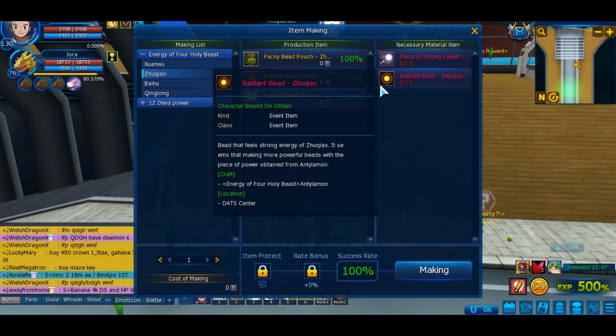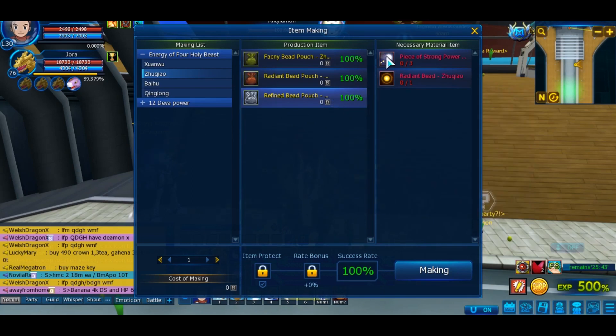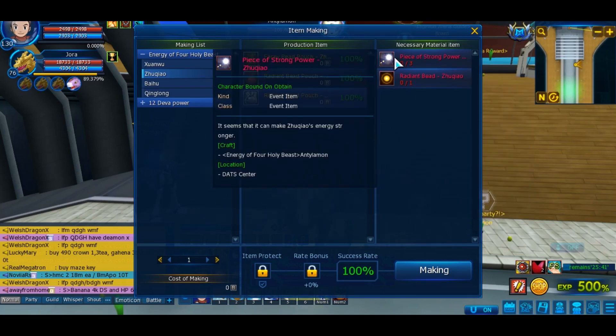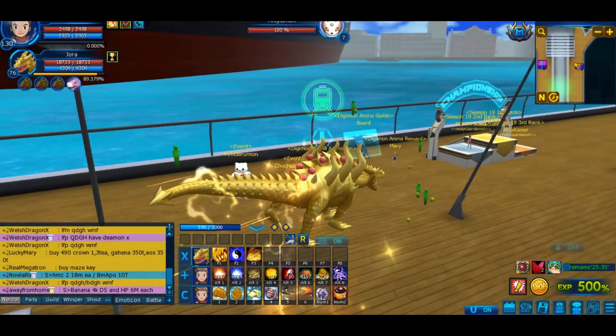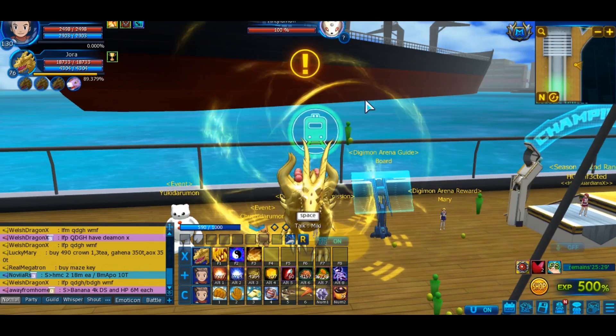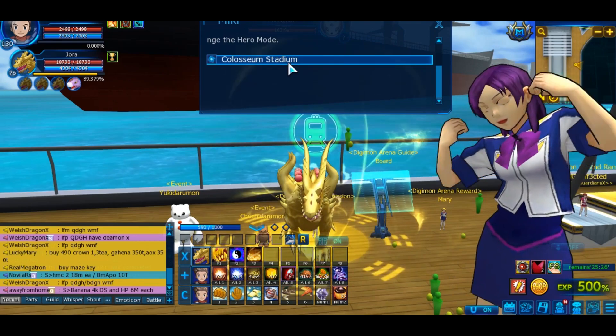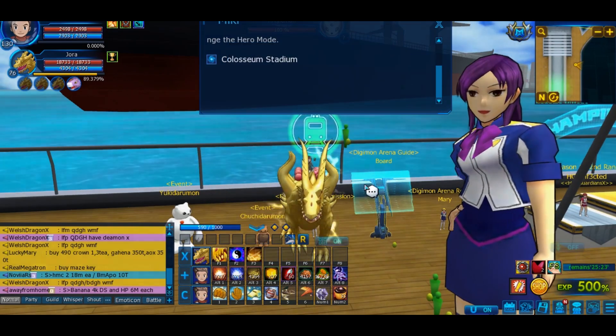It will also give you the Radiant Bait Zoukyao, which you need for the 3rd and final Zoukyao Mon package. It will unlock the daily quest to obtain the Peace of Strong Power Zoukyao, and the daily quest will ask you to complete Stage 10 of Coliseum from Hero or Normal Mode. Normal Mode should not be too hard — I'm actually gonna show you.